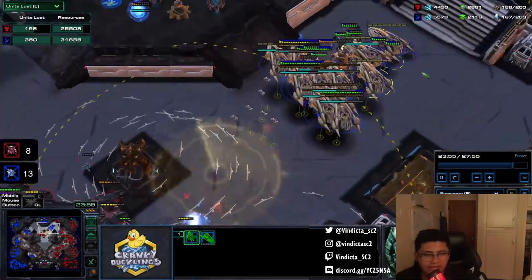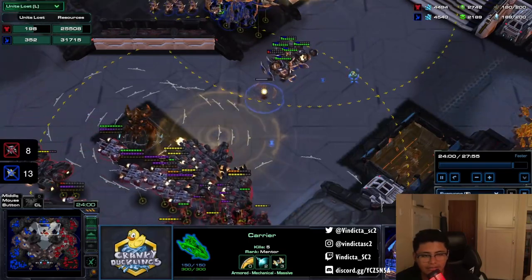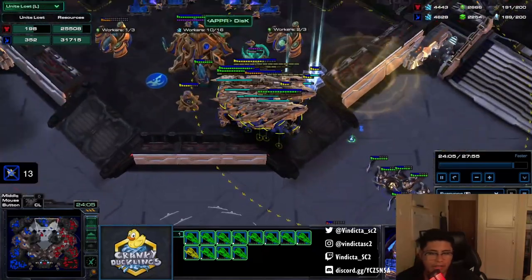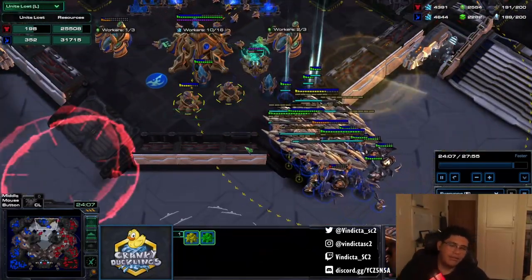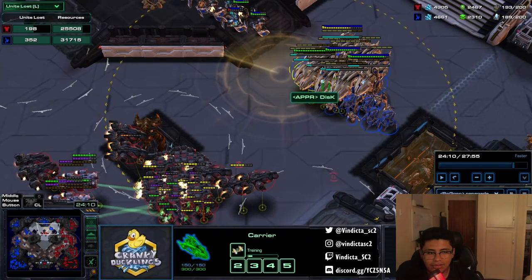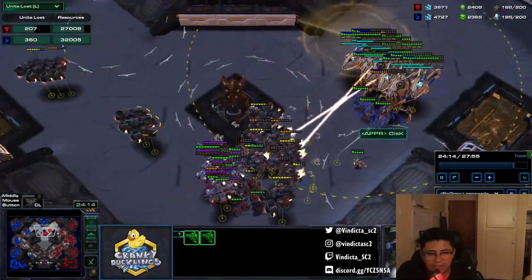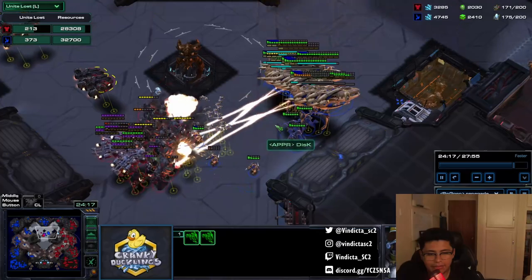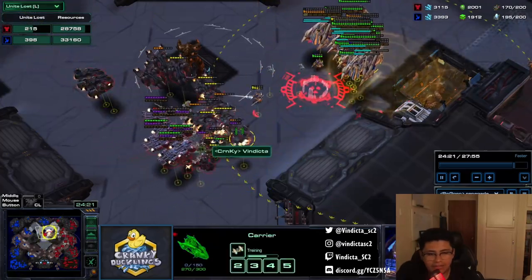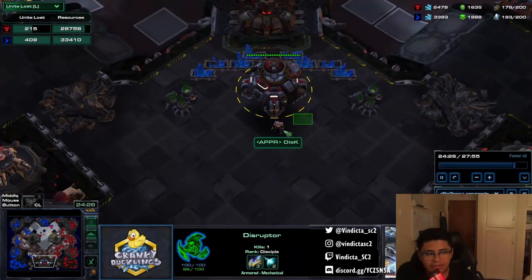He's losing all his interceptors now. These three in the back that had some interceptors are now not really effective — you want them all together. The hard part is the cannons and breaking through. I could have microed better here — micro the vikings individually and shoot the carriers. I jumped the gun and needed more liberators. These are examples of how my micro could have been better. Most of the interceptors die and the vikings fly in. I just repeat the process.